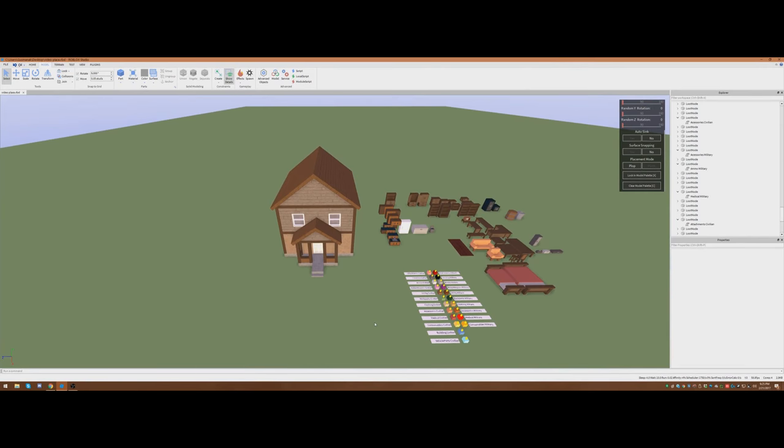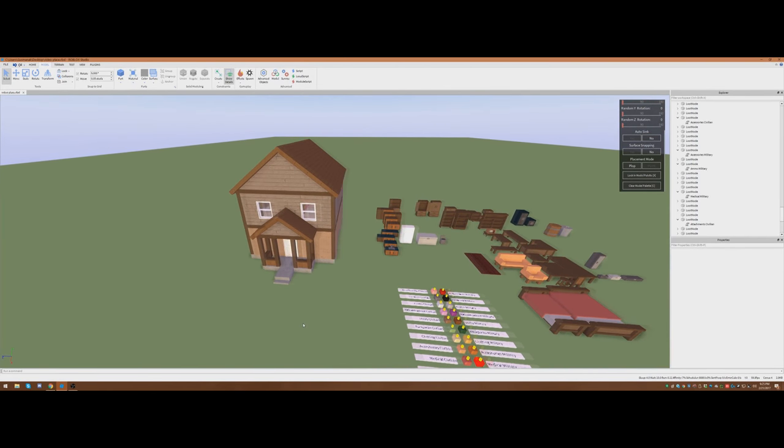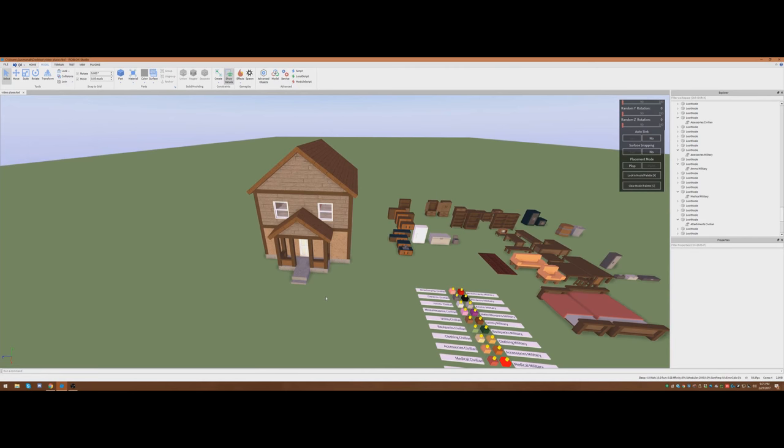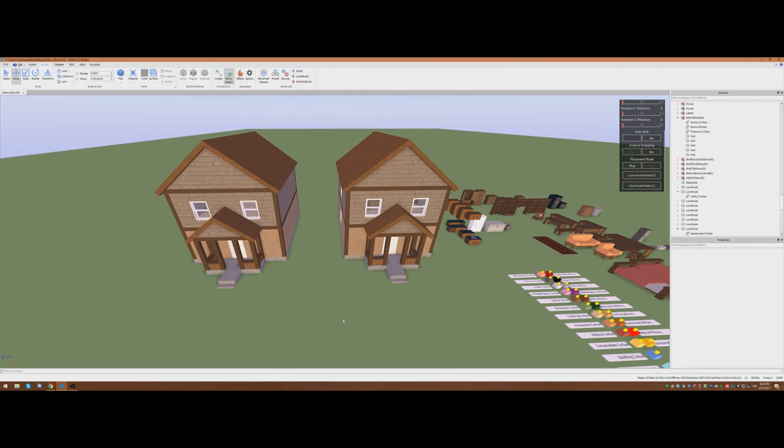Another important thing about the APOC 2 housing system is this is one house variant. We might not have a ton of variety house-wise — there might be some duplicate structures. But what really matters is the inside. When I say this is a particular house variant, I mean we might actually have more than one of these kinds of houses. We might have a copy.